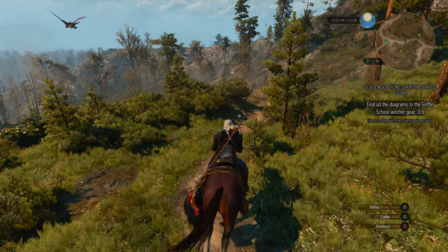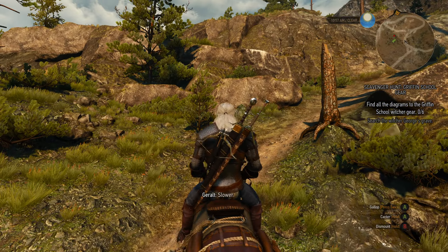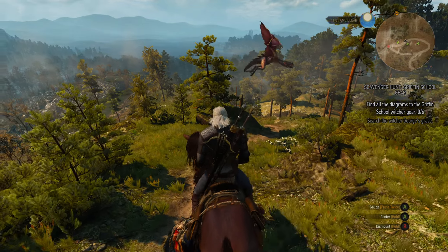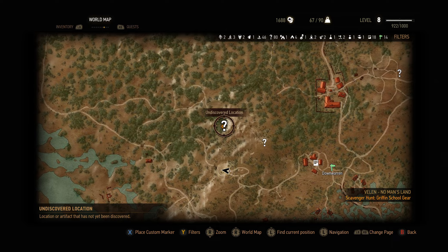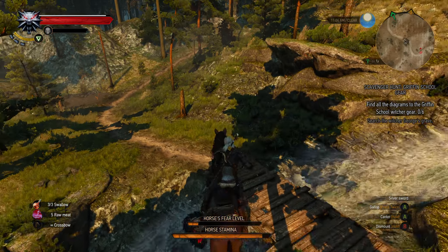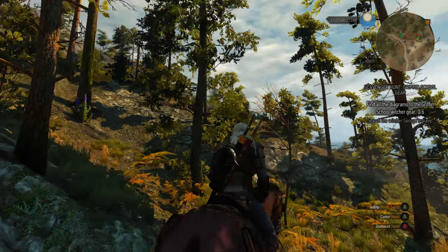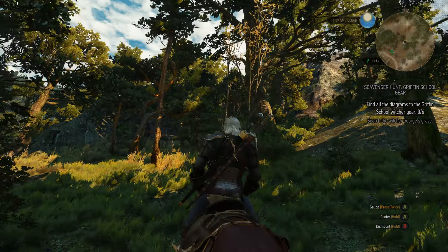In each of these Witcher gear quests, they made it so we have to actually look for the diagrams, and maybe we'll find more stuff. Here's the point where we turn north — it goes pretty high up into this mountain. There's another wyvern! Let's continue on this road. Now we have to leave the path to find all diagrams for the Griffin School of Witchers.